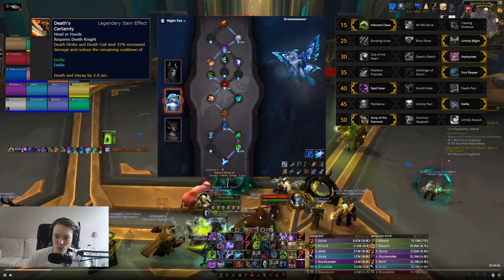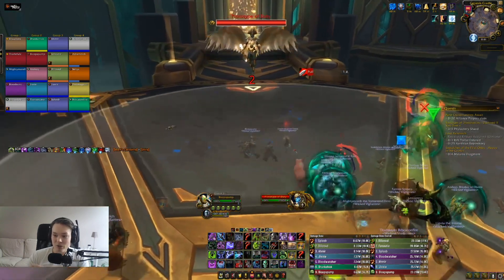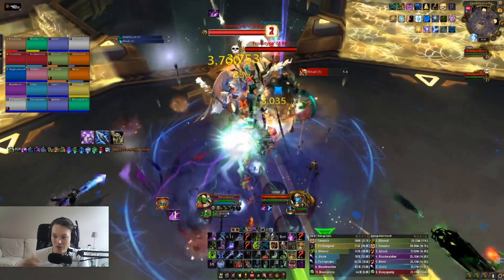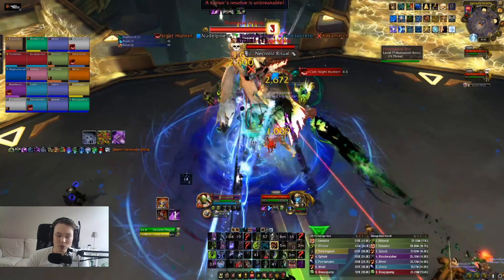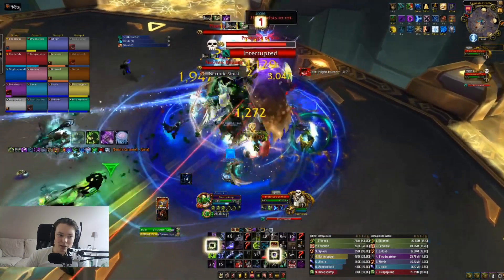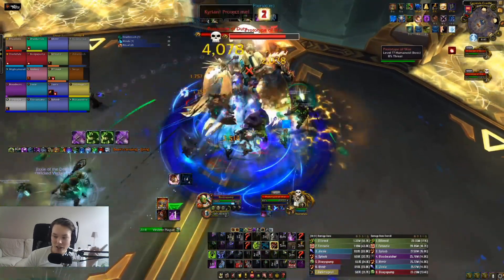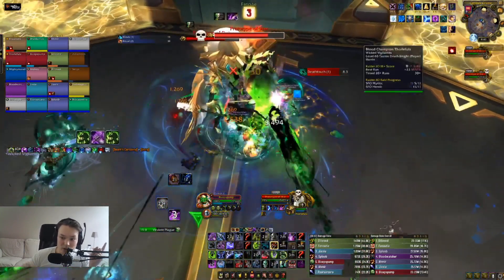Let's jump right in. First I want Army instantly, but I wait a couple seconds to get good overlap with my four-set buff once we kill the add that spawns. You can see I use Festering Strike, shield for a couple seconds, then use Army, Blight, Dark Transformation, pop down Defile, and instantly use Scourge Strike twice. A large part of this build is keeping 100% uptime on the four-set, so at the end of our Defile window we hit Scourge Strike, and as soon as Defile comes up again we pop it down and hit Scourge Strike again.